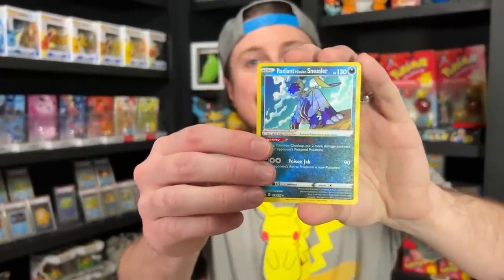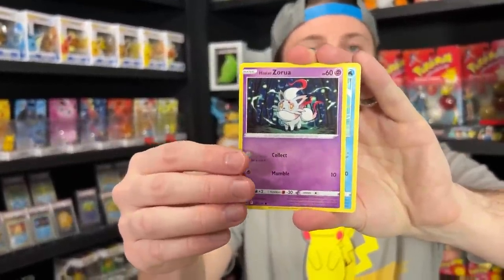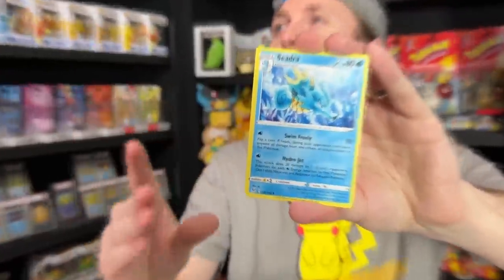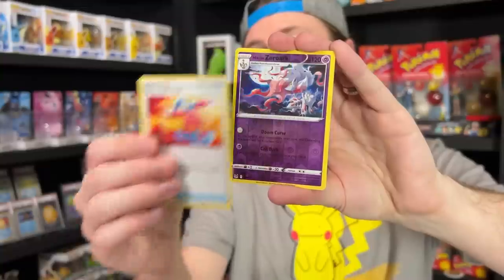And we got a Hisuian Goodra — shut up, that's Hisuian, not Galarian. You're not going to let this go, are you? Maybe. Pack opening number two. And if you enjoy the Pokemon Night episode, we have an entire series and playlist called Pokemon Night right here on this channel. Zorua, Pineco, Ducklett, Porygon, Energy, Dotler, Damage Pump, Reverse Holo Zoroark, and Manectric. We got the Goodra and the Sneasler.